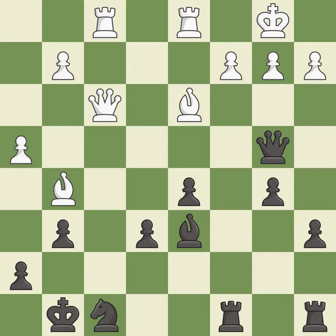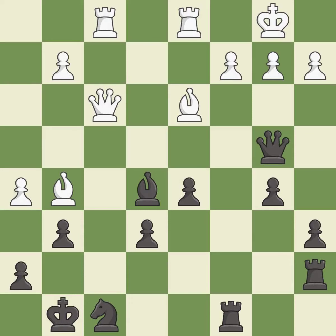This move puts the queen on a safer square. This threatens to force eventual checkmate — it is best. This develops a rook off its starting square, getting it into the action — it is best. This threatens to kick a queen — it is an inaccuracy. This threatens to play checkmate — it is best. This protects the attacked pawn. This is the only move that works — it is a great move.